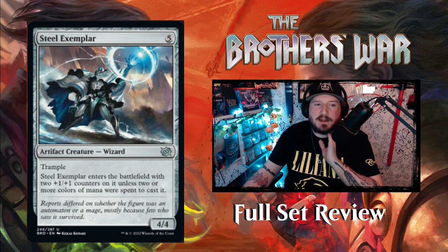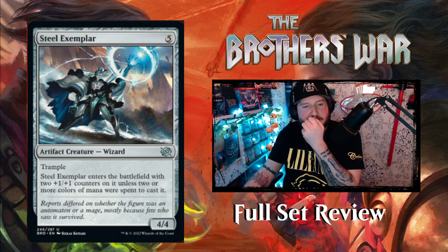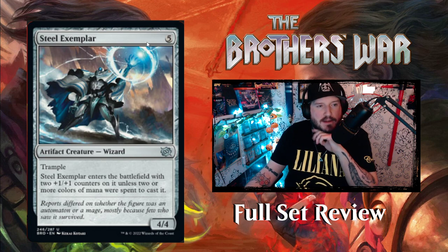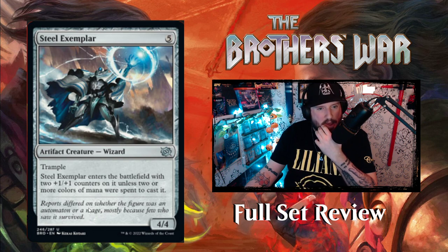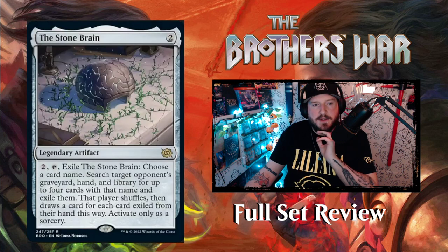Steel Exemplar — I love these artifact wizards, they look like Overwatch characters. Five colorless for a 4/4 artifact creature Wizard with trample. Steel Exemplar enters with two +1/+1 counters on it unless two or more colors of mana were spent to cast it. So it wants you to cast it with colorless mana — use your Power Stone tokens.